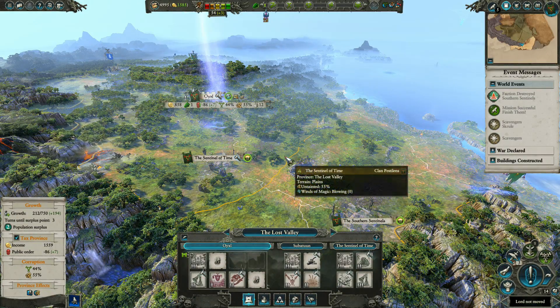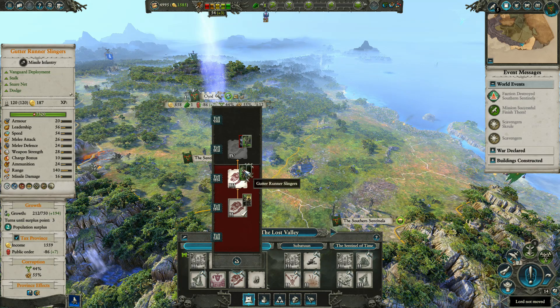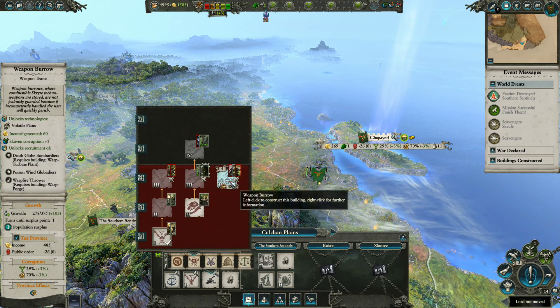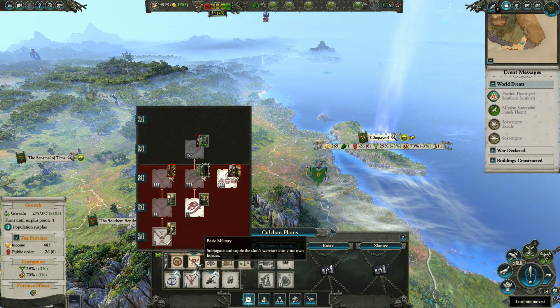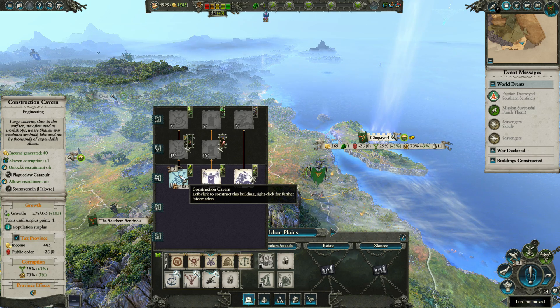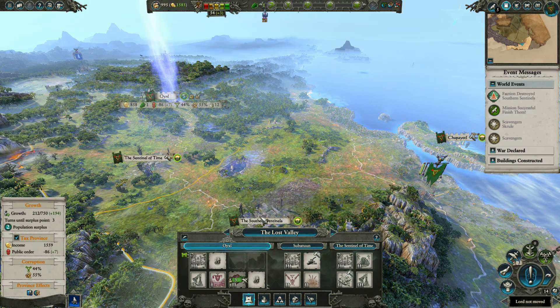And now, Ixel - Assassin, Gutter Runner Slingers, Gutter Runners. I think that looks better right now than going for this, because that would only give us the Poison Wind Globadiers - which is not to be sneezed at - and armor-piercing missiles. But this would give us... we can't build Plague Locust Catapult though. Plague Claw. I think I would rather build this at the moment.